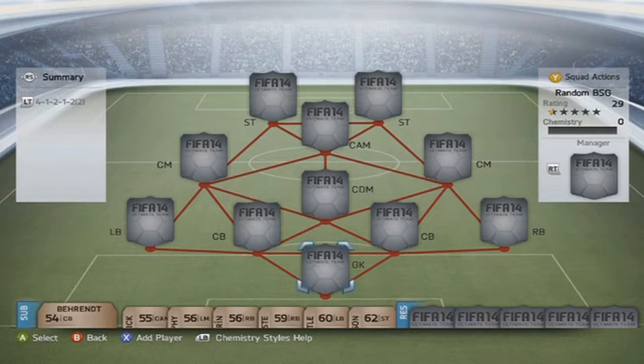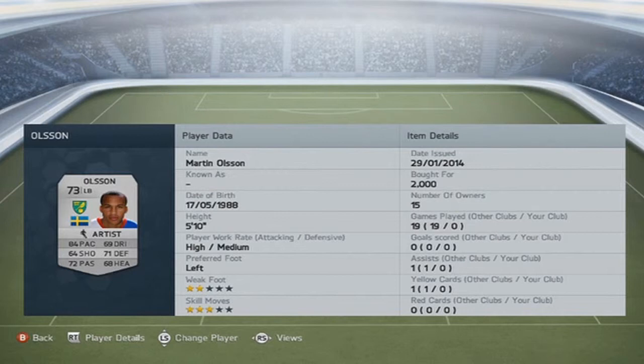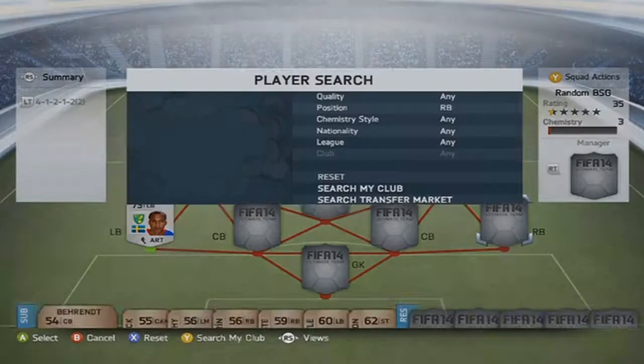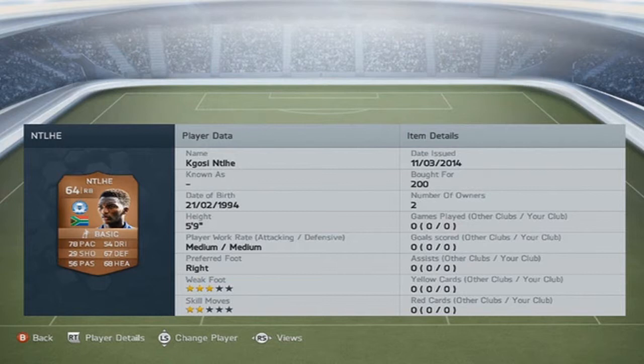So here we are on the team. We're just going to put in the players who we randomized first. We've chosen the 4-1-2-1-2, the second variation where we don't have a right or a left midfielder, but we do have two center midfielders. It's actually a quite nice hybrid — I'm surprised myself. It's not the most creative, but it does look all right. Got some good players in it. Left back, which we randomized, was Olsen — didn't go for his in-form as he was around 200k — only plus one overall rating, so we just went for the normal version. Kogosi Neetle is going to be our right back.